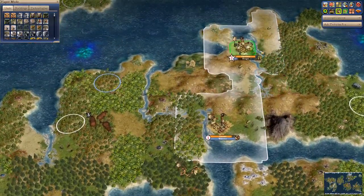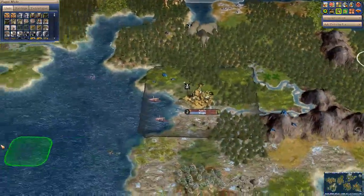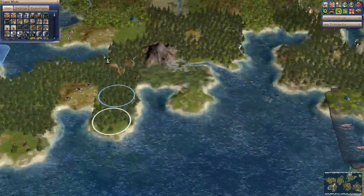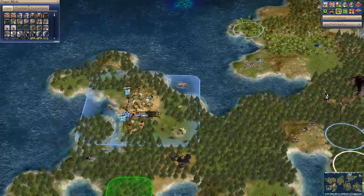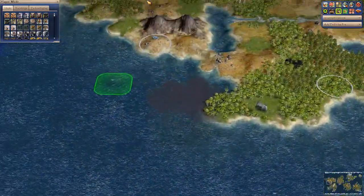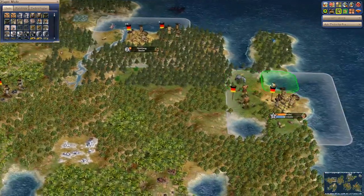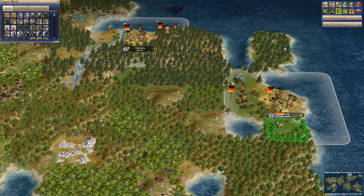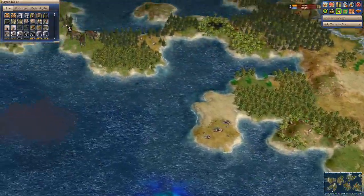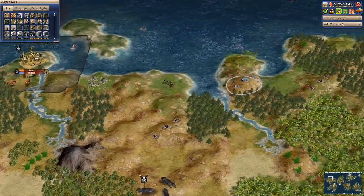One civilization has expanded for the first time, and they also have barbarian neighbors who seem quite strong. The Greeks are building a settler — expanding for the first time. And this barbarian landmass has just the Germans, who have expanded to the coast. Hamburg is their second city, so the Germans could be quite powerful as well.